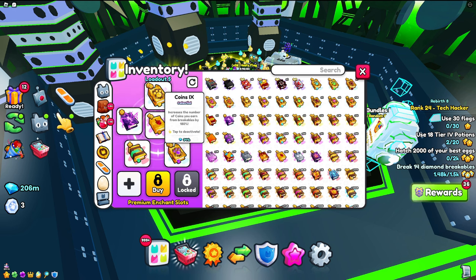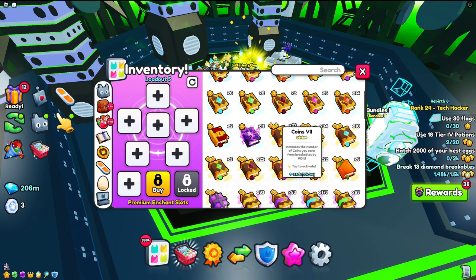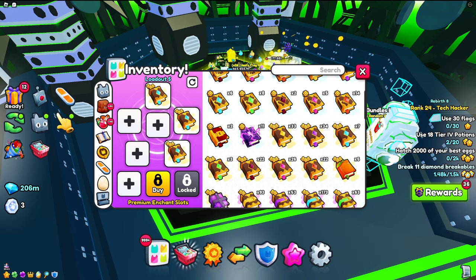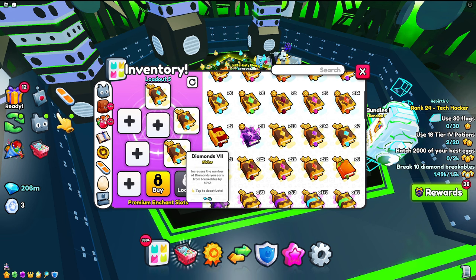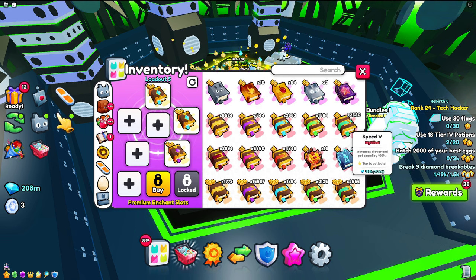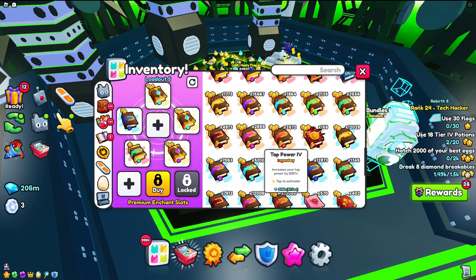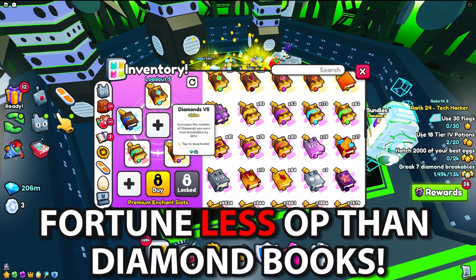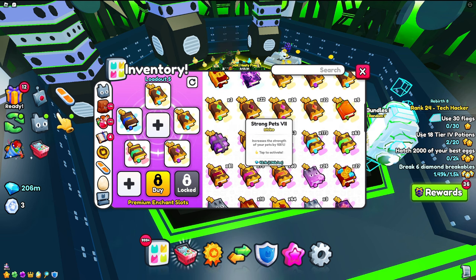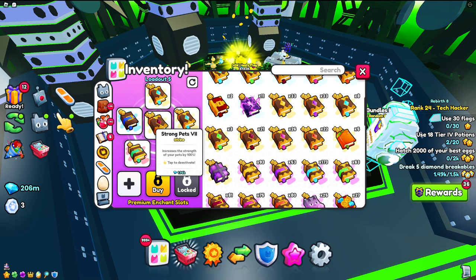Moving on to Chance — the most important setup. For a free-to-play version: put up some 4K Diamond books — about two of them — then add a Critical book, Speed 5, and a Magnet 3 book. You can also use a Fortune book, but try to get a Diamond 6 book instead since it's more powerful. Lastly, I'd recommend a Strong Pets book because it makes your staff a whole lot stronger.